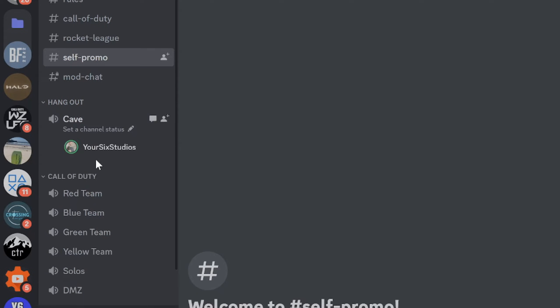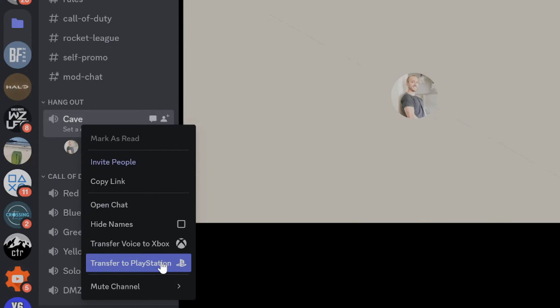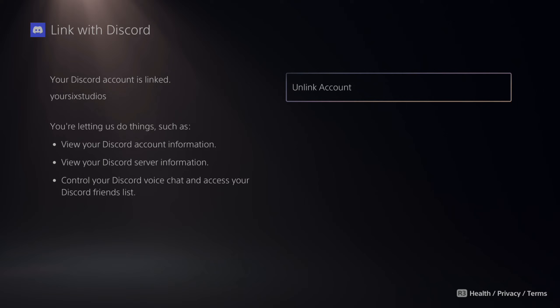Now, since you're connected with your PlayStation 5 and your accounts are linked, left click and then right click on it, and it will say Transfer to PlayStation Now. And then go to Transfer Voice, and this is going to be very similar on your phone, so just follow these similar steps.